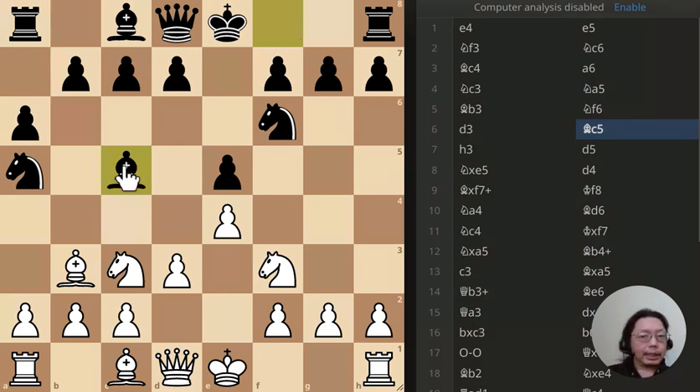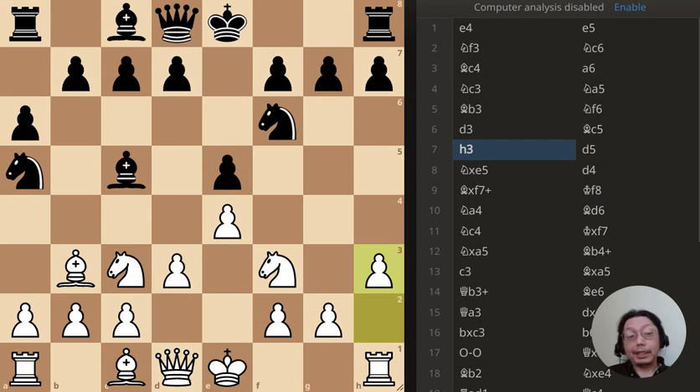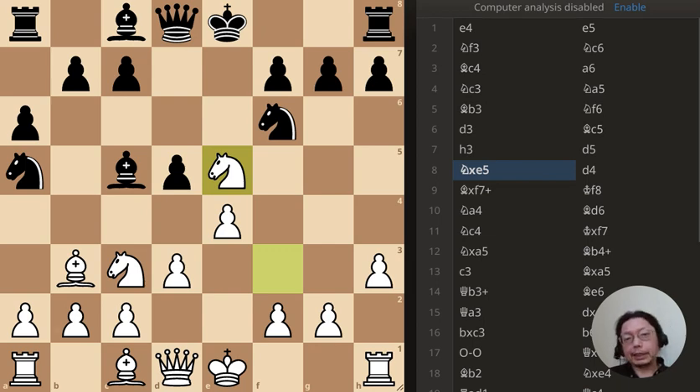That's a natural development move, and the thing about it here is that this pawn is hanging - I should have just taken this pawn immediately over there and I would be up a pawn. It wouldn't be called 'Mischances' if I did that.